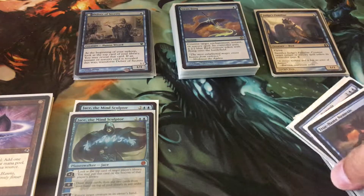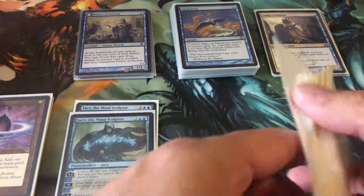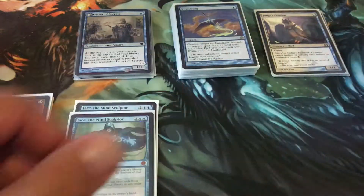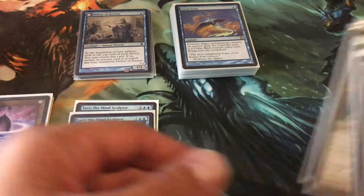Missing Merfolk Lord of Atlantis — I'm definitely missing from this deck. Also missing from this deck are all my Islands. So the idea behind this deck is to keep the mana cost low. I believe the converted mana cost as I've put it together is probably about two.